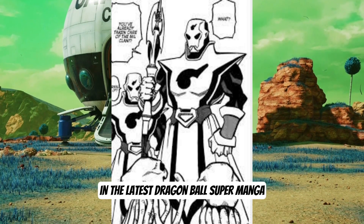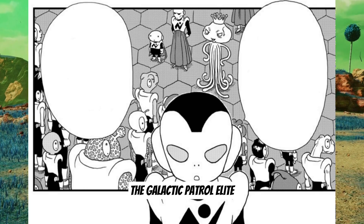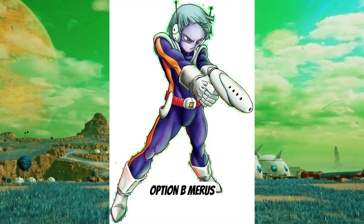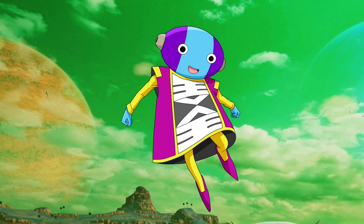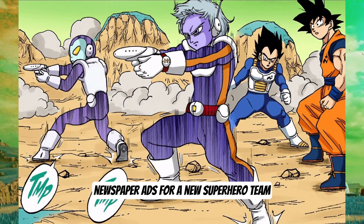In the latest Dragon Ball Super manga, who reveals the existence of the newest superhero group, the Galactic Patrol Elite? Option A, Jocko. Option B, Moros. Option C, Weiss. Option D, Zeno. Who knew that the galaxy's best dad would be delivering newspaper ads for a new superhero team?